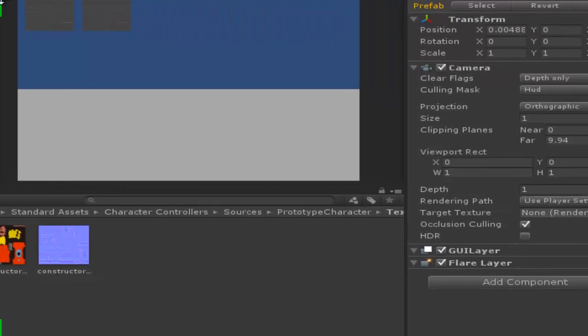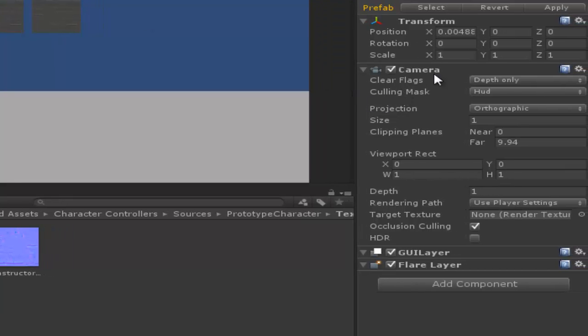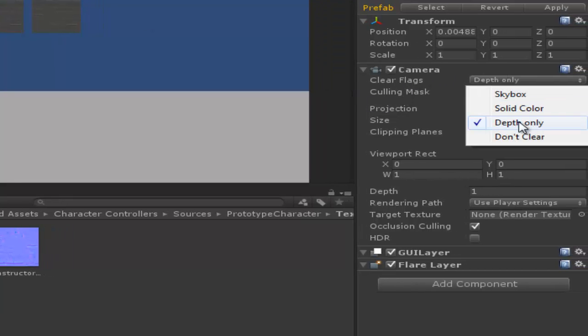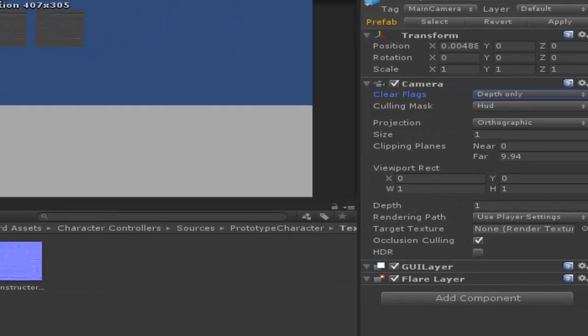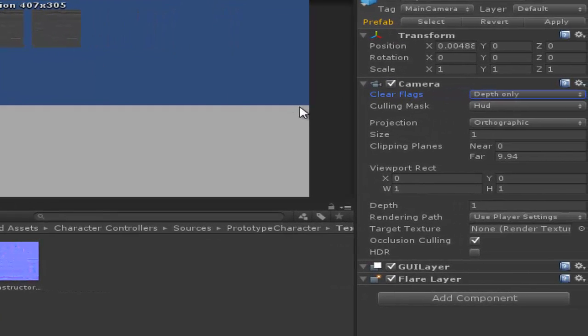Let's go into the camera properties. As you can see I got the clear flag set to 'Depth Only', so it only sees whatever I have in the layers to distinguish what I want to show on top of everything else. But it doesn't just work at first — you have to set it up that way. Normally the size would be like 1000 and you can't see anything, so change it to one. Make sure the projection is set to orthographic.